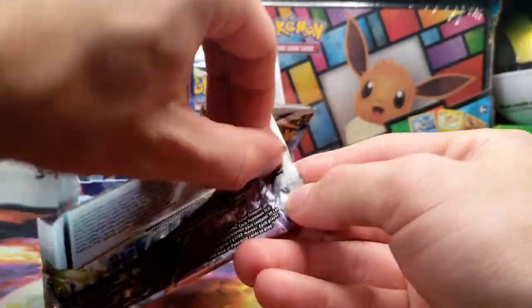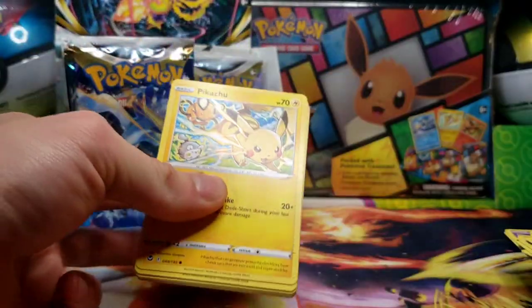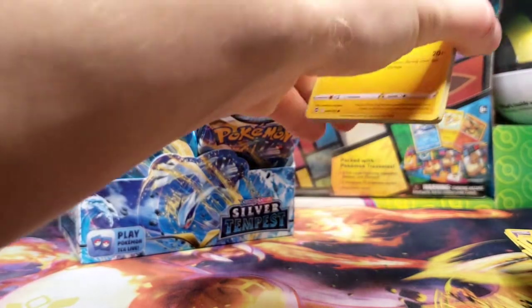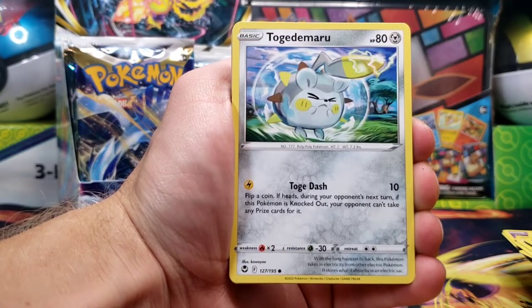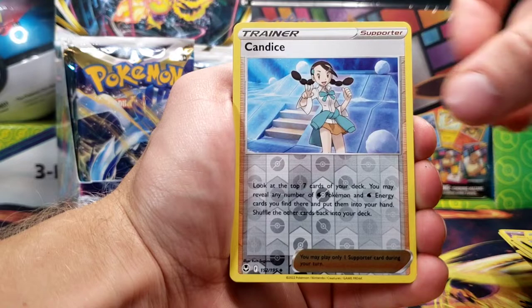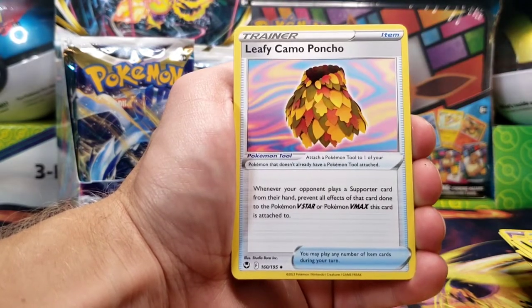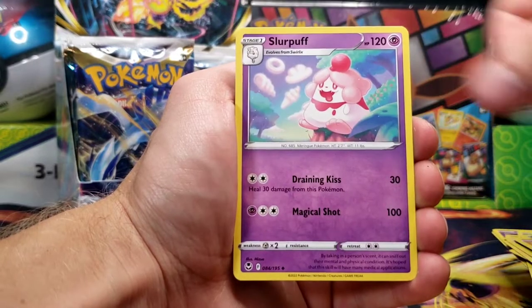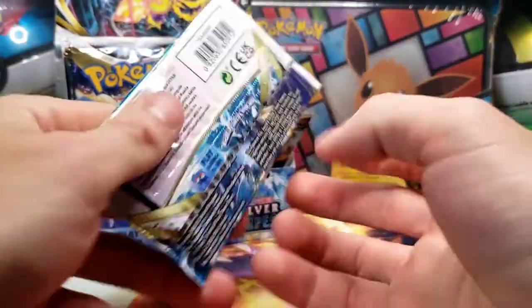Alolan Vulpix again here. And Pikachu will start off this pack. We've got Noibat, Toxapex, Sandile, Swirlix, Candice Reverse, and Klinklang for the rare. And Lance as our final trainer — not hanging out with Charizard today, I suppose.